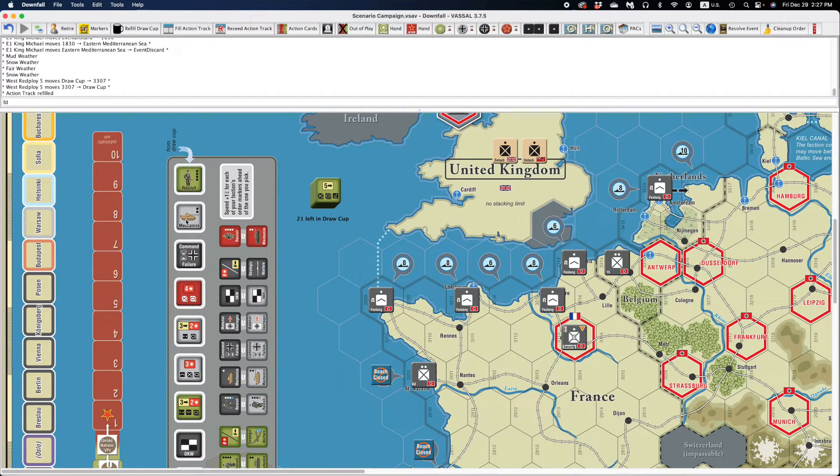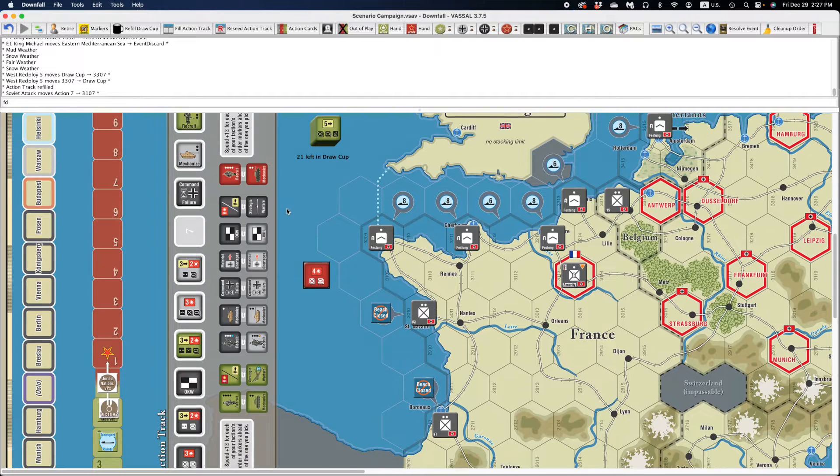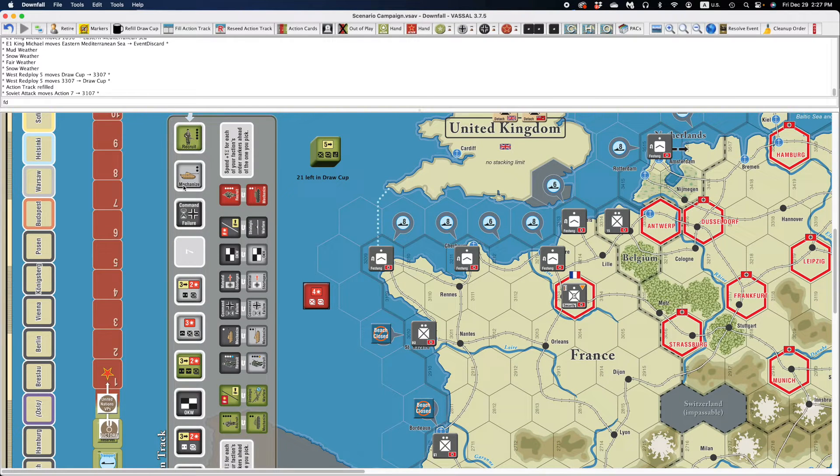It will fill up the track. When you execute an order that leaves an empty space — say the Soviets are going to use this order here — we drag that away, and then for the next player to fill up the track, all you have to do is hit the Fill Action Track button again, and it'll slide everything down and drag out a random token and put it up at the top. You can do that all manually yourself, but I find it's about the same amount of time either way. For setup, it's faster to use the button.